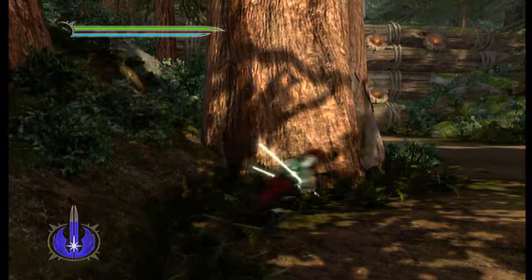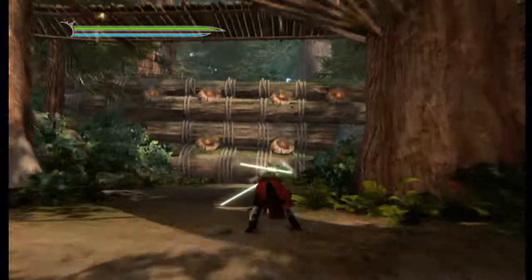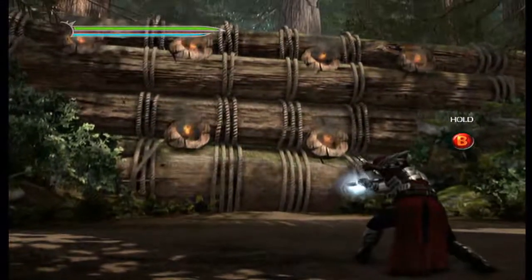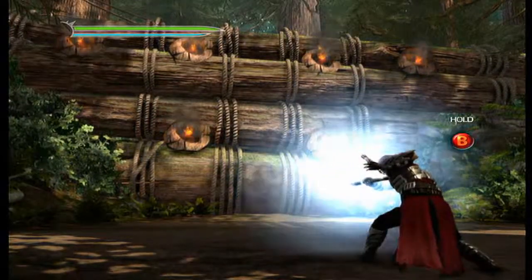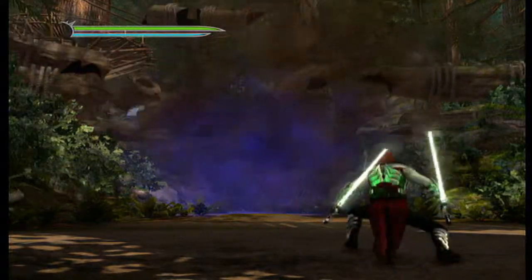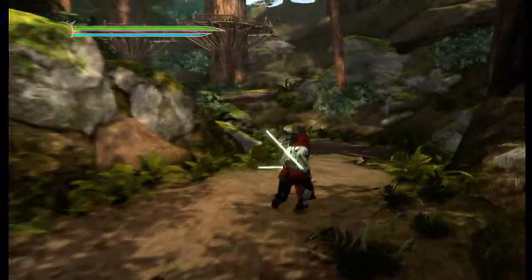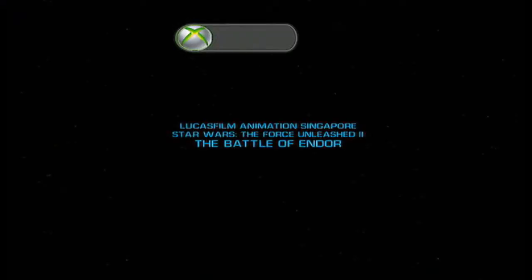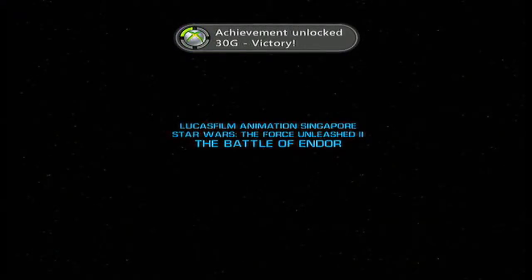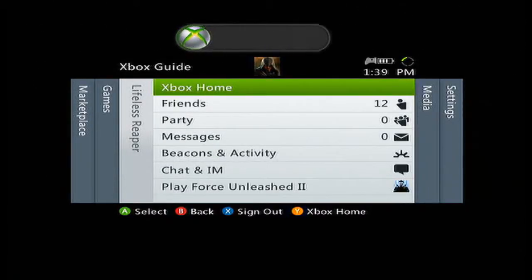For some reason the achievements are stackable in this game, so you can get two at one time, but it gave me the end achievement and Yub Yub at different times — they didn't stack. Here's me beating it; I was doing it on easy and I accidentally died. But then later on it gave me Yub Yub right here.